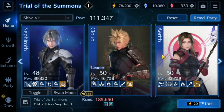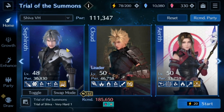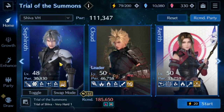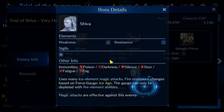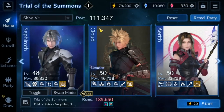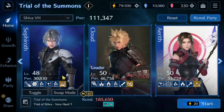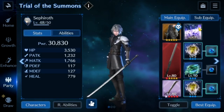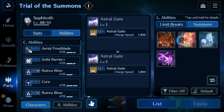Let's look at what I've got as a party setup. I do currently have Sephiroth in the party even though he is technically an ice user — his magic is very high, and according to the boss details, magic attacks are very effective against Shiva. We're going to try out Sephiroth in this party. I need to swap over his limit break for Hellfire.